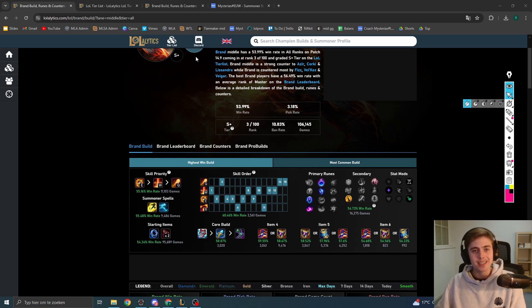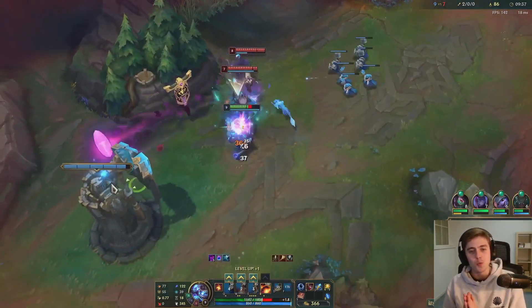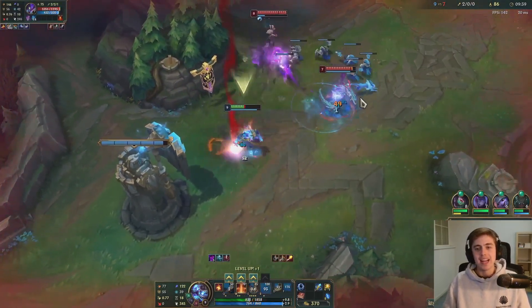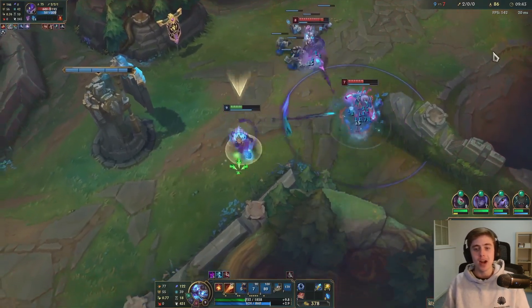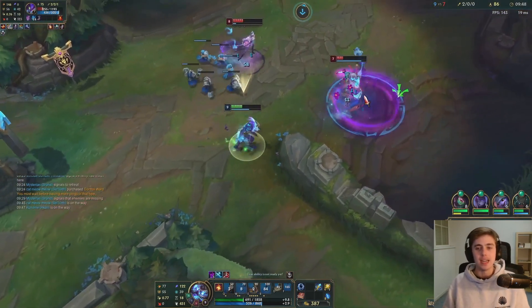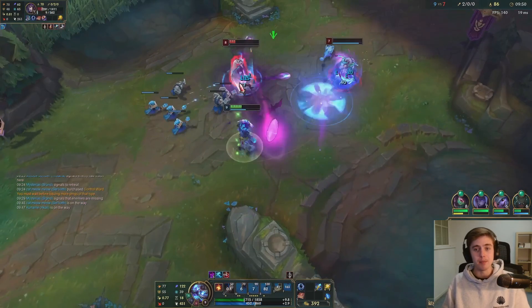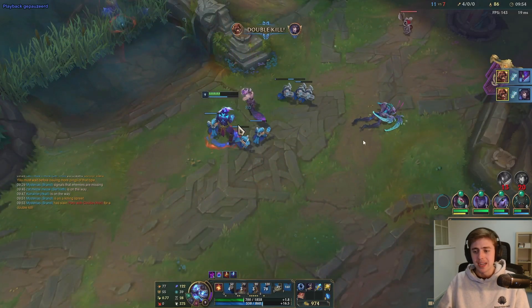So why is this champion so broken? I've got a few clips lined up to show why. The reason it's so broken is because of, first of all, the item Rylai's. Rylai's is a very, very strong item on Brand because it basically perma-slows enemies whenever you hit abilities, especially with your passive. And Brand is just a damage nuke. This champion will kill you if he lands his abilities, and a lot of people, especially in the lower ELOs, don't know how to deal with that.